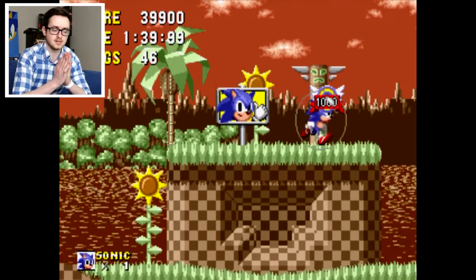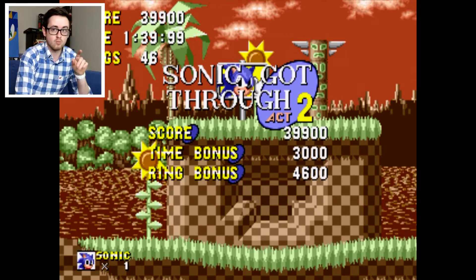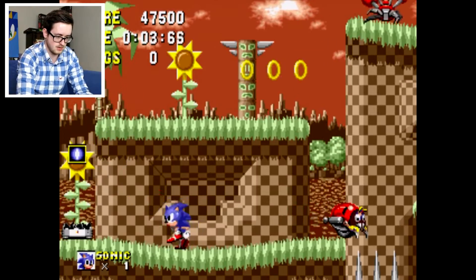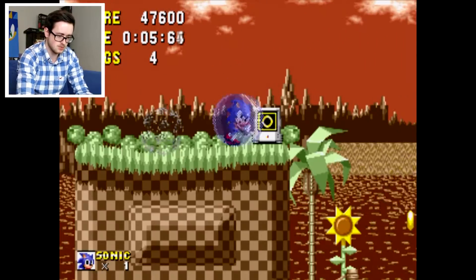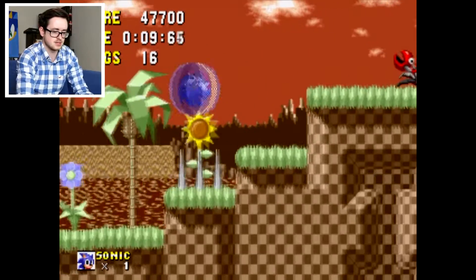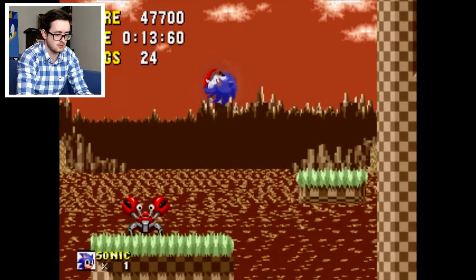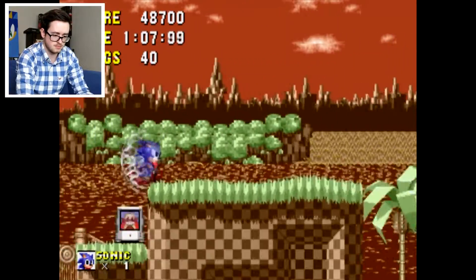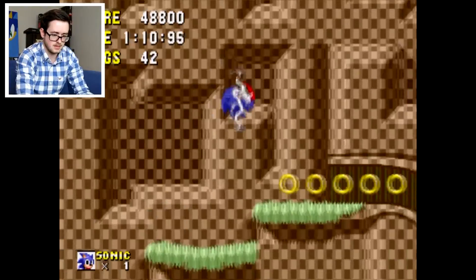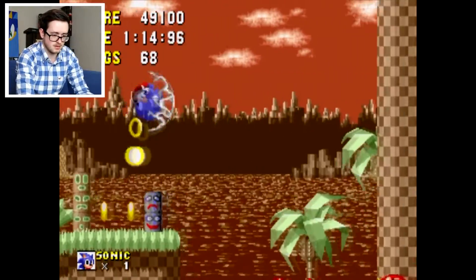We didn't actually manage to get 50 rings, which is a shame. But I know that the next one is going to be a boss battle and I wonder what boss they're going to use — Sunset Hill Zone Act 3. I like this music; I prefer it to the other stages so far. Maybe that's because it's just a remix of Green Hill Zone. We can go that way — let's keep going, do that double jump. We managed to make it to a secret area.